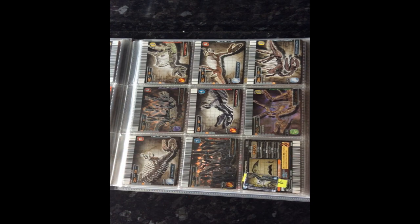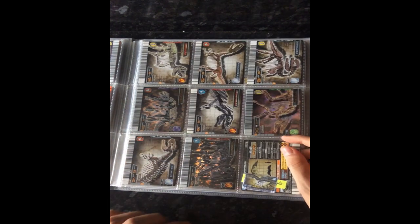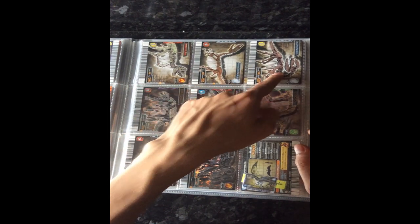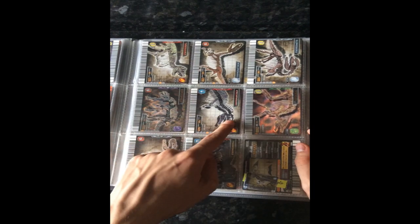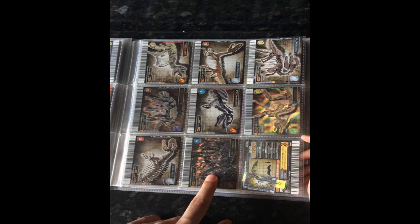And now we'll move on to my Fossil cards, which I love. These are all in numerical order. So we've got Tarbosaurus, Monolophosaurus, Dilophosaurus, Euoplocephalus, Acrocanthosaurus, Saurolophus, Sinraptor, Tyrannosaurus, Donotophatakuraptor.